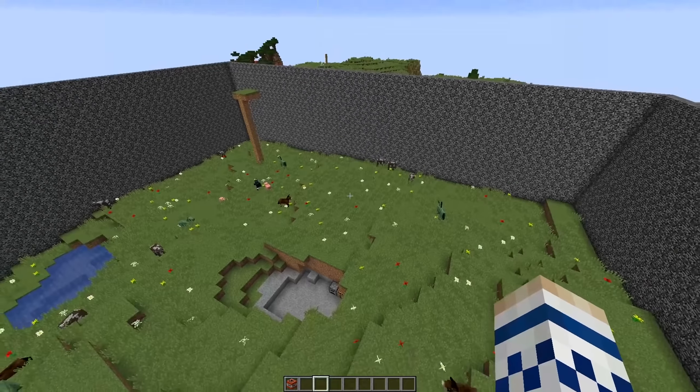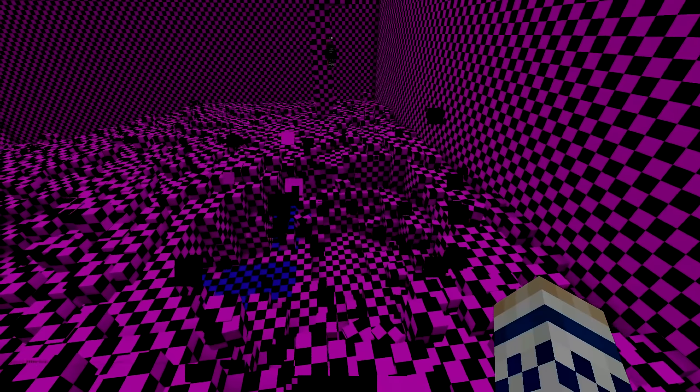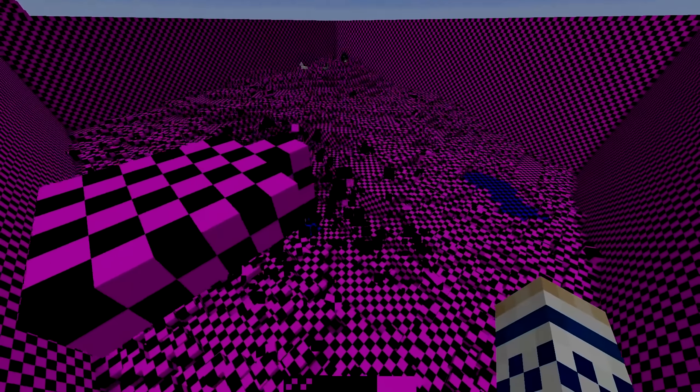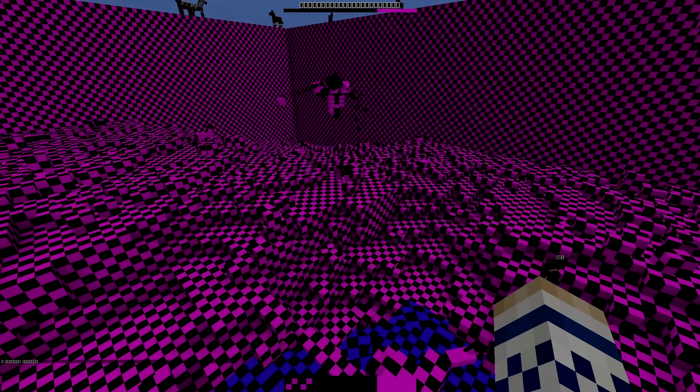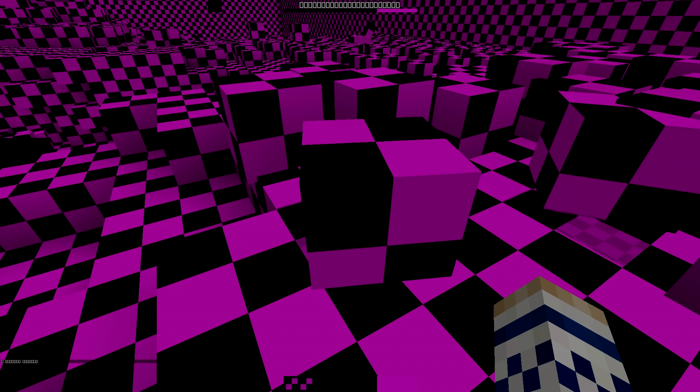Maybe TNT could look interesting. I forget where I put the TNT already — here, below me. Let's see how this is going to look. Oh what? Oh my gosh, that was so weird. Let's get some more TNT in there — the particles always look so amazing. That's so horrible, that's so spazzy. Look at the size of the blocks when you drop them — they're like regular size. That's weird.